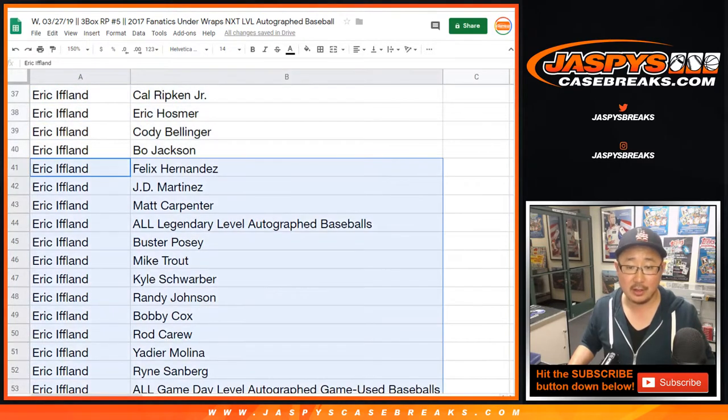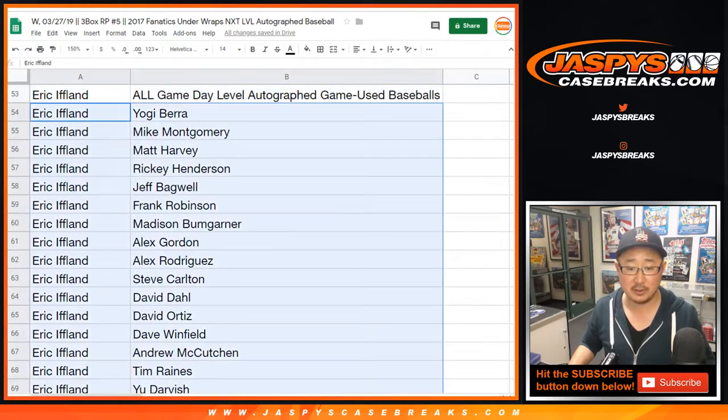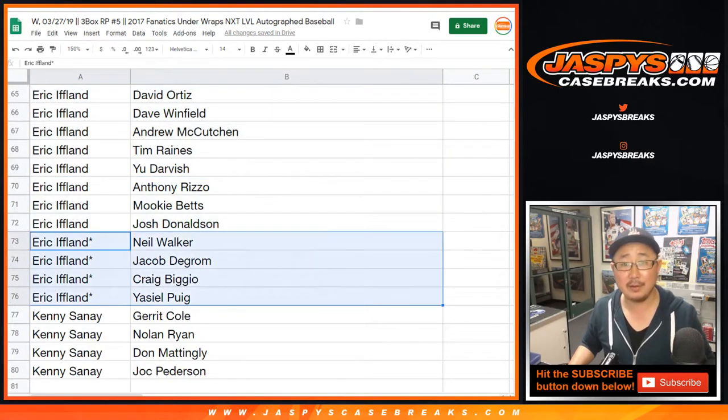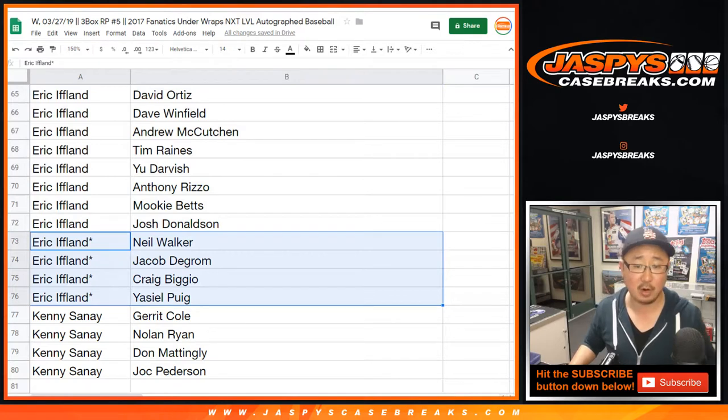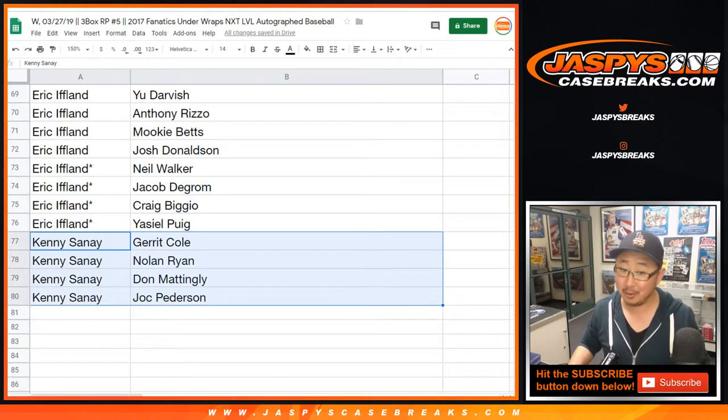Including all the legendary level baseballs, all the game day level baseballs — those are game use baseballs. Very nice. Kenny — Neil Walker, Jacob DeGrom, Craig Biggio, and Yasiel Puig are your last ball mojo players. And Kenny, of course, Garrett Cole, Nolan Ryan, Don Mattingly, and Jack Peterson — Dodgers starting left fielder.